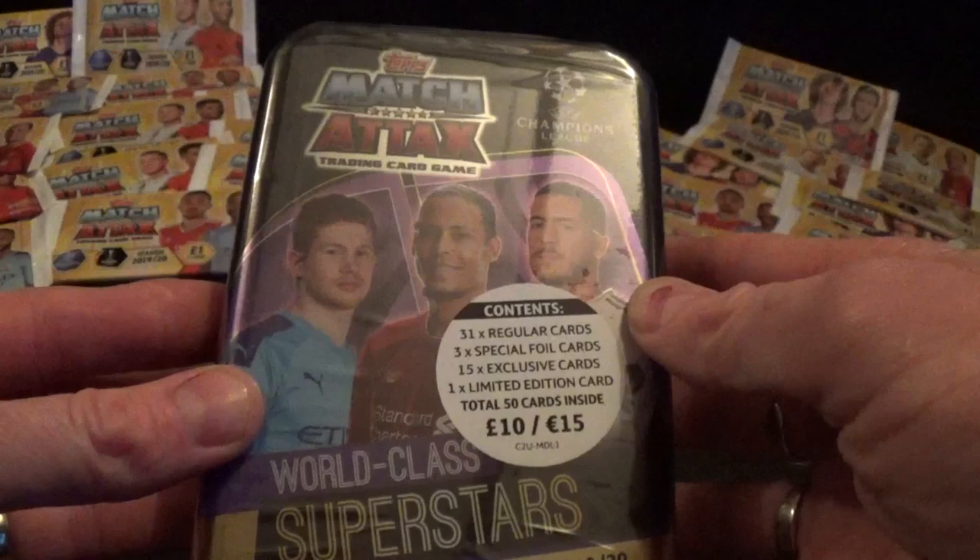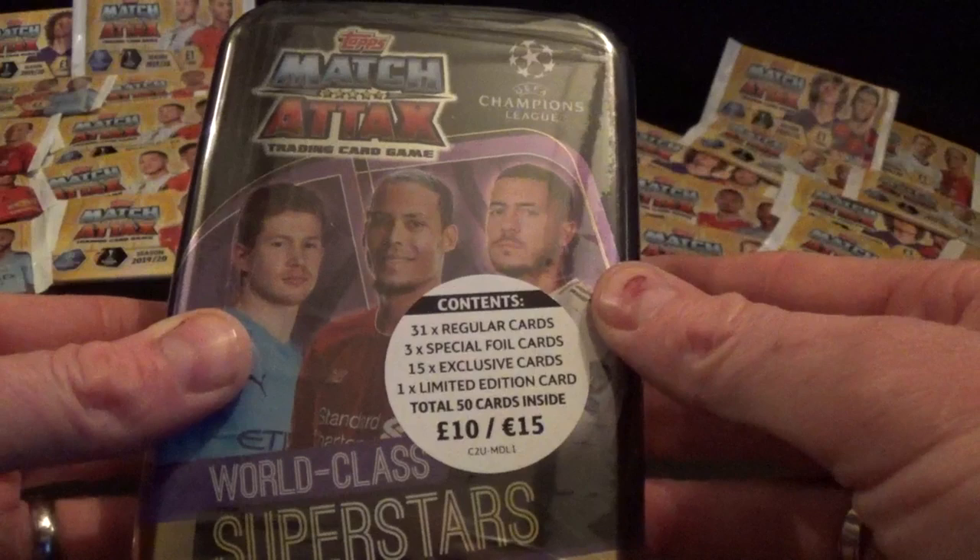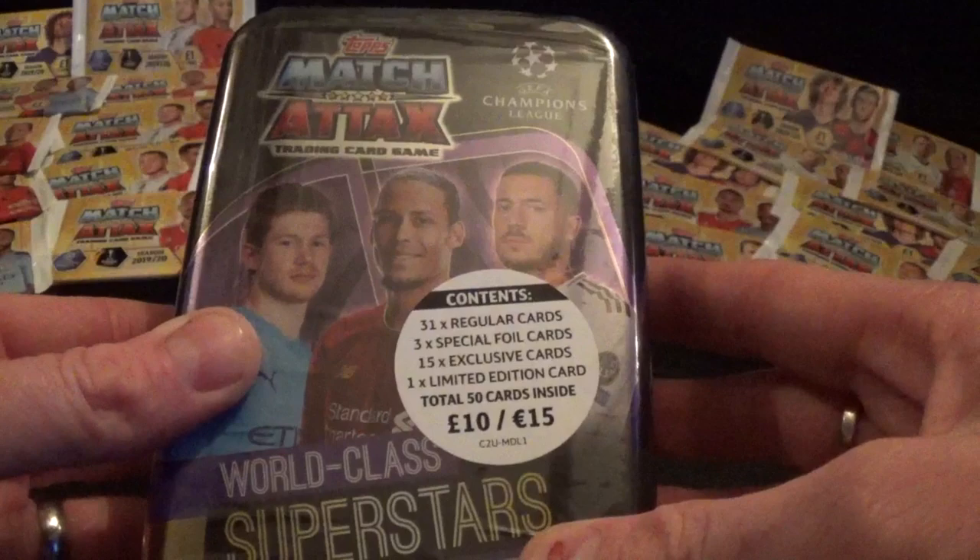Right, let's go for the Mega Tin - £10 retail in the shops, World Class Superstars. There are four Mega Tins to collect. This one has 31 regular cards, three special foil cards, 15 exclusive World Class Superstars cards, and one limited edition - a total of 50 cards. Let's get into it!